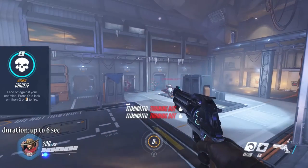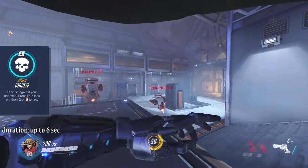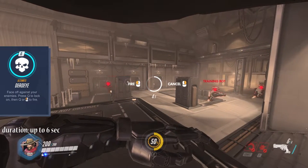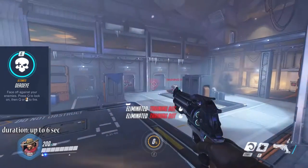You now have 6 seconds to get as many enemies as you can in your sight as McCree locks onto every target on screen. On pressing the fire button, every marked enemy who remains in direct field of view is killed instantly from right to left.